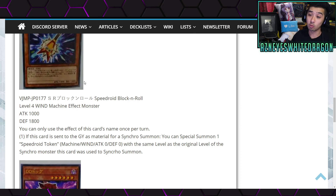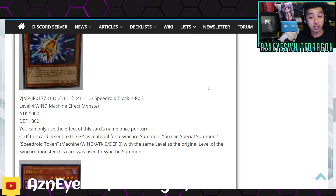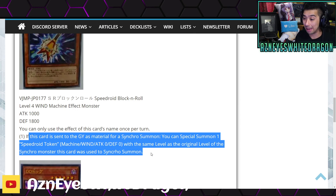We have the Speedroid Block and Roll, which is this new little guitar over here. It's a Level 4 wind machine effect monster with 1000 attack and 1800 defense points. You can only use the effect of this card's name once per turn. When this card is sent to the graveyard as material for a synchro summon, you get to special summon one Speedroid token — machine, wind, zero attack, zero defense — with the same level as the original level of the synchro monster that was used to synchro summon. That's huge; you can get a massive token and maybe utilize it later down the line.